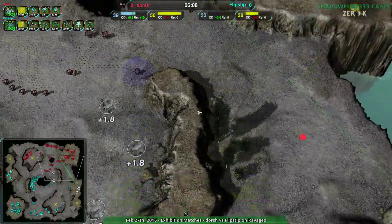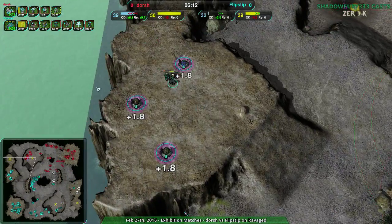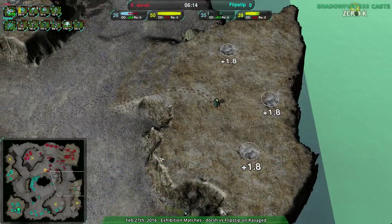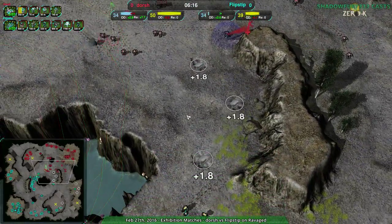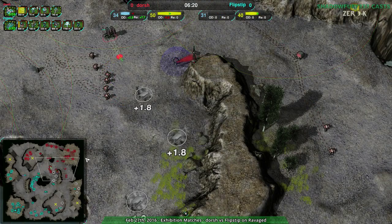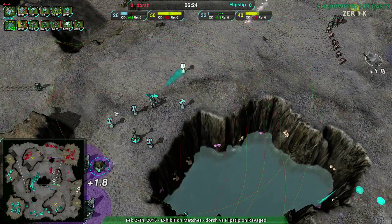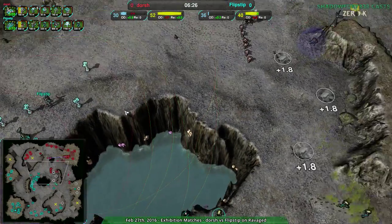Dorsh and Flipstep are roughly even economically. The center is still in play. Flipstep is taking that pretty solidly, actually. Dorsh — I don't know where they're trying to expand. They can't easily expand anywhere. Flipstep has taken the northwest, has some pressure on the southeast, and the center as well. Dorsh doesn't have any easy places to expand to anymore — Flipstep's kind of got map control. It hasn't translated to economy completely yet, but they've got map control.